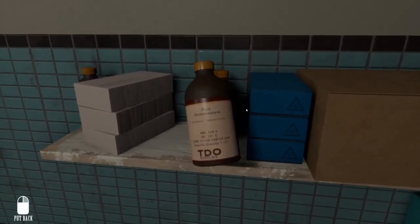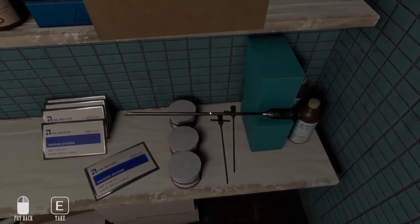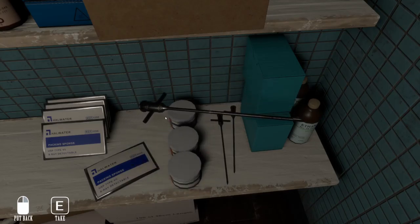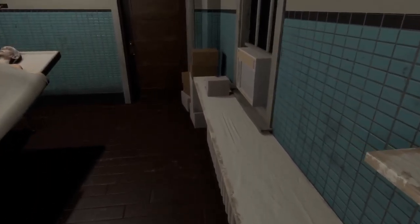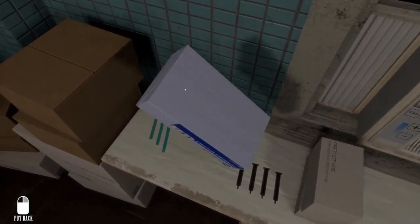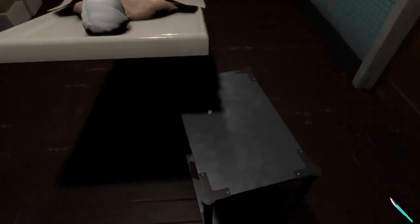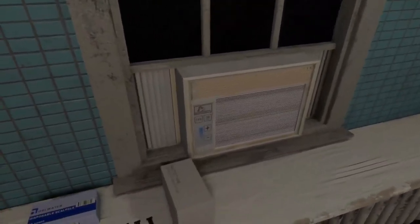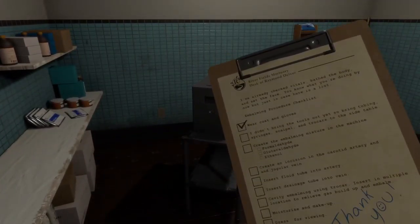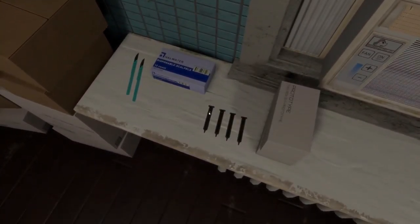What is this? What is it? Prototype - this box is a prototype, very helpful. I don't need that, I need a scalpel. What is this? I don't know. Oh here we go - a scalpel. Disposable scalpels. Why can't I take one? Oh, there we go. Scalpel - take.